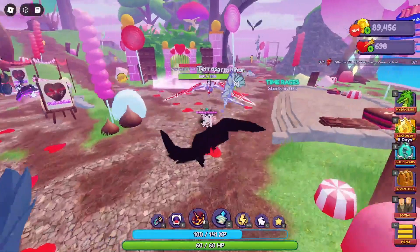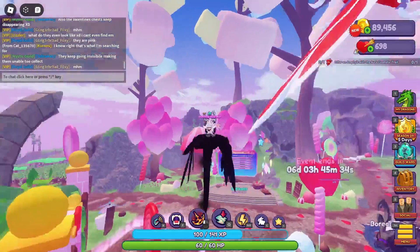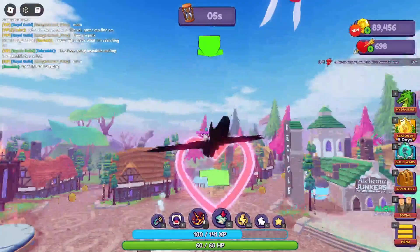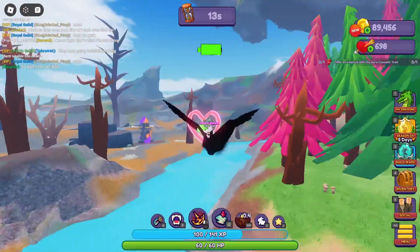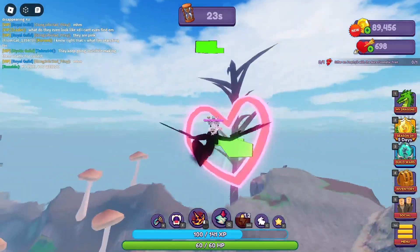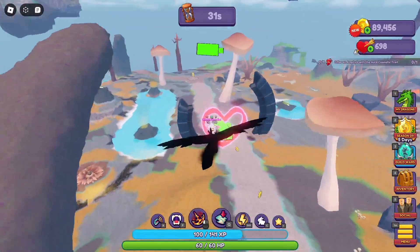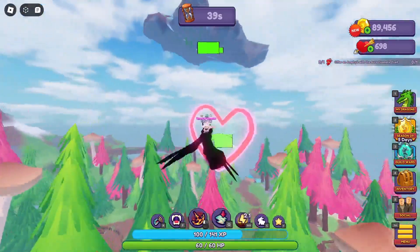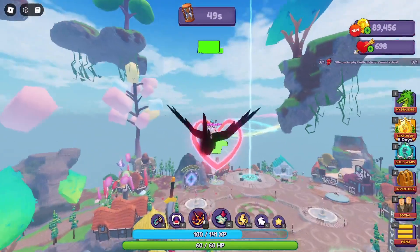Those are all the updates I'm aware of right now. We're still waiting on PVP — the PVP world and PVP world dragons should be coming but there's no set date. The next Guild Wars hasn't been announced, but based on the current pattern I'm assuming it's a couple months away, which is fine since we have the Easter event and Saint Patrick's Day coming up. I think PVP will probably drop before the next Guild Wars.